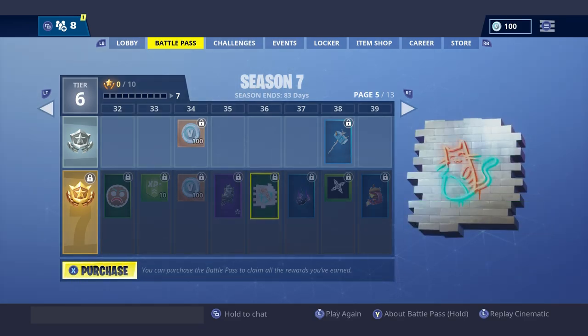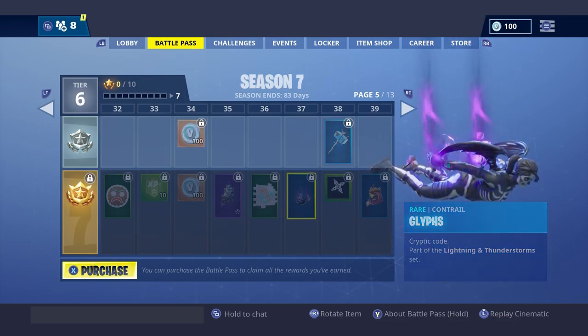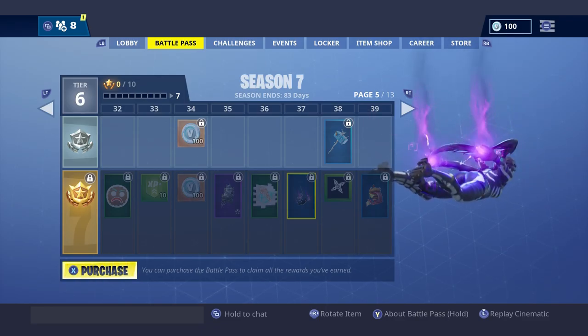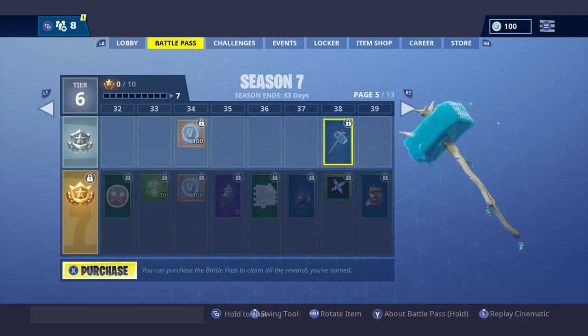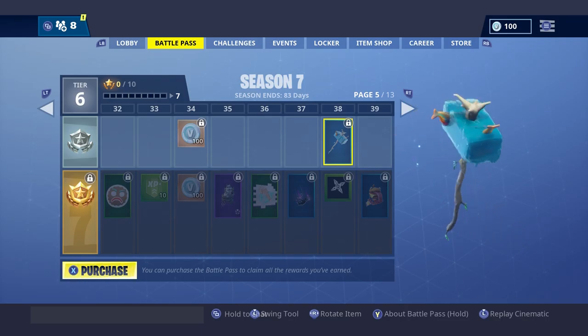We have Neon Cat for the spray. The Grips contrail — it's pretty cool, matching. And the Abominable Axe — it's like a stick with an ice cube. As you can see, that's pretty cool, I would rock that.